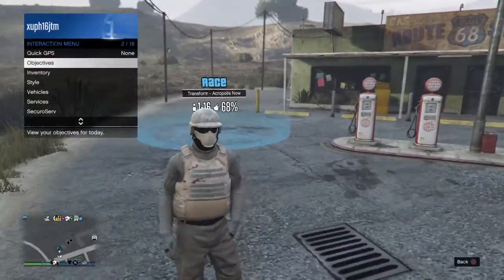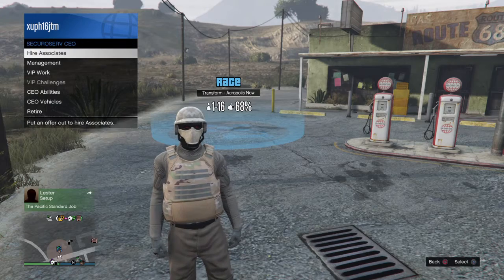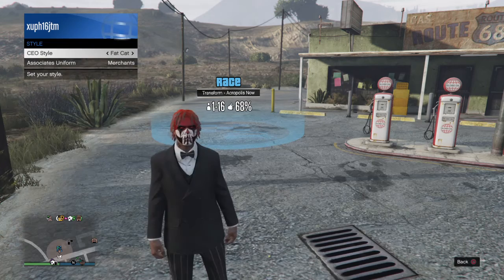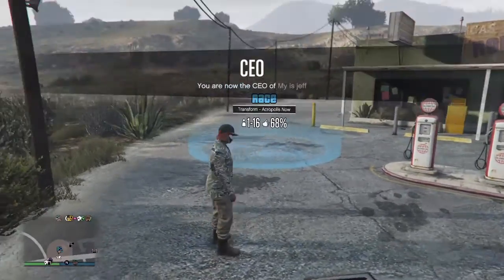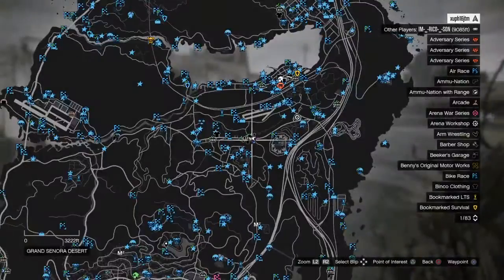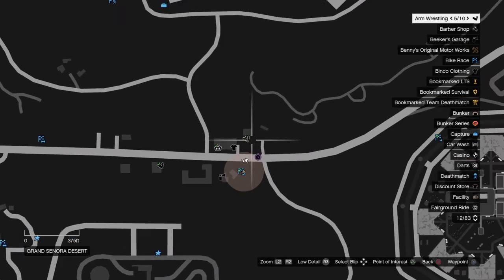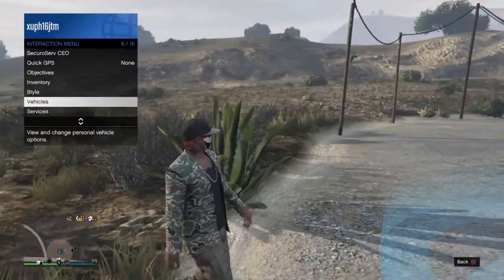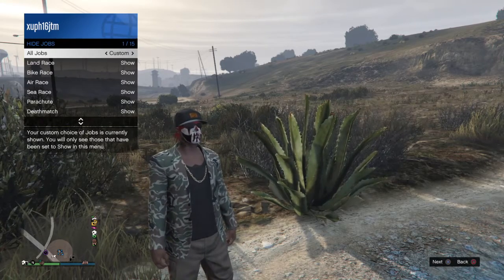So what you're gonna want to do first is start up a Secure Servant or MC — whichever outfit you want to save, it doesn't matter. I'm gonna go for the tan joggers because that's the one most people would like. You can choose any of these outfits. I have the tan joggers with the boots on. You're gonna want to come to this spot on the map, right next to the prison where there's a clothes store, mean store, wrestling, and all that stuff. Then go to your interaction menu, go down to Hide Options, go to Jobs, and make sure that All Jobs is set to Custom.